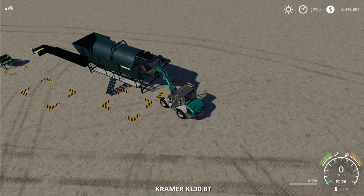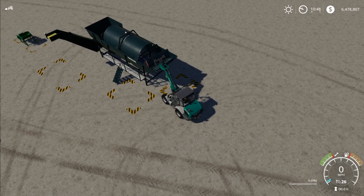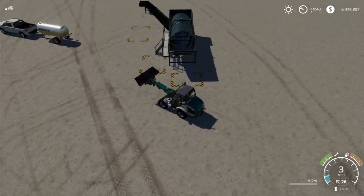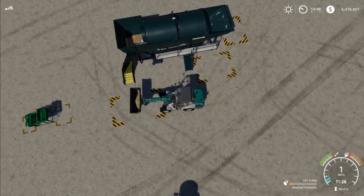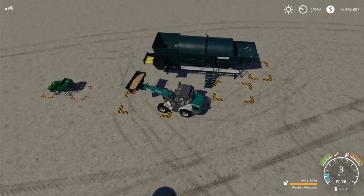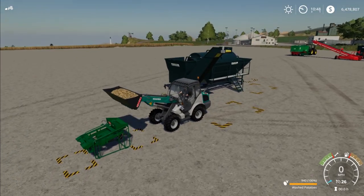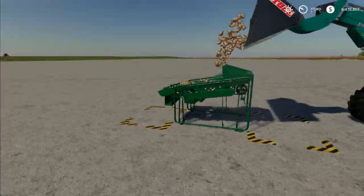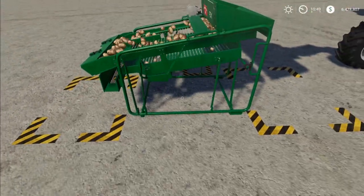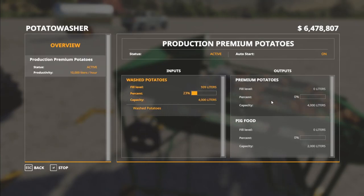After the potatoes are washed, you can come under here with a trailer and unload washed potatoes. Or you can just hit R and it'll fill it up with washed potatoes. Then come over to the potato sorter — it takes potatoes in at this end. If we open up the menu, this thing processes at 10,000 liters per hour, so you do still need three of these to keep up with one washer.